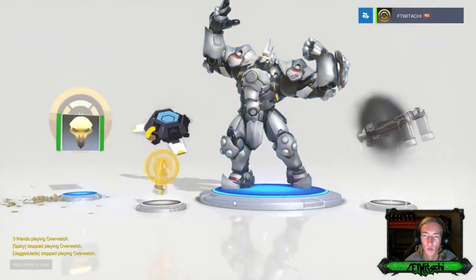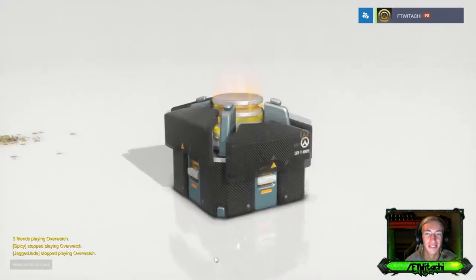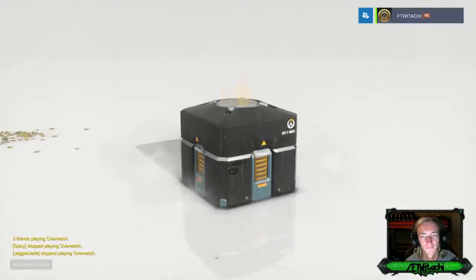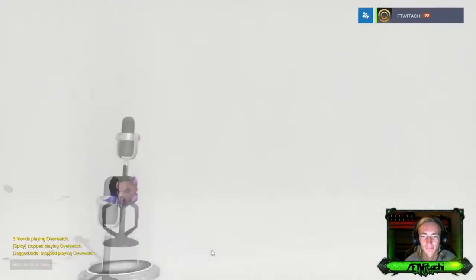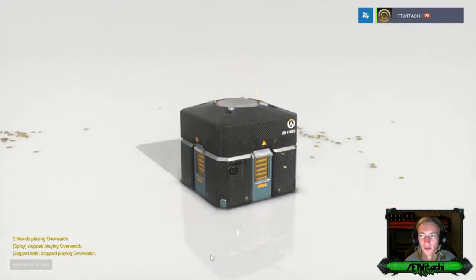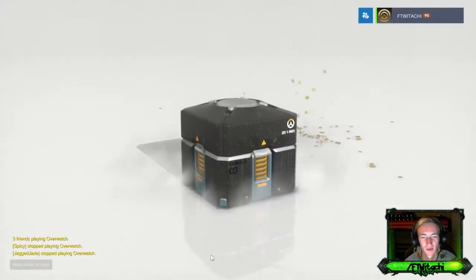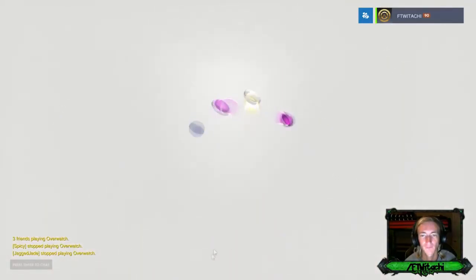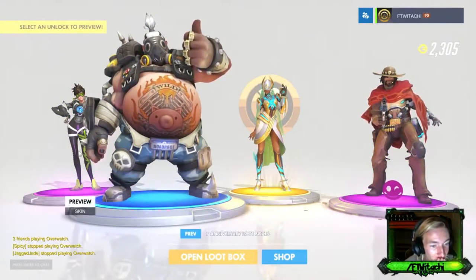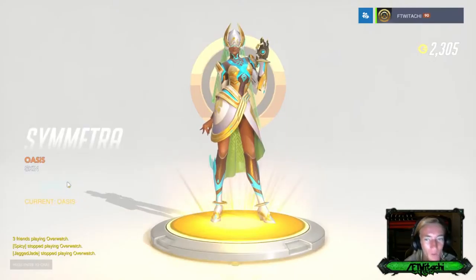If it was Beekeeper Mei I would have equipped it. How many more crates do we got? Eleven - this is lucky number 11, my favorite number. Just not lucky for me today. I should have waited three minutes to open that crate. Nine more to go - can I at least get 3k coins so I can purchase one? I'm not going to be getting coins this way. Oh yes - that is dirty! Got the Symmetra skin!